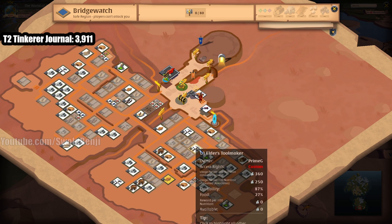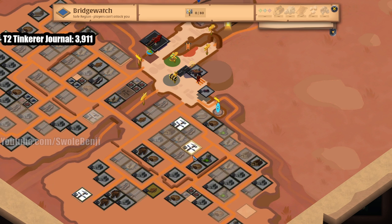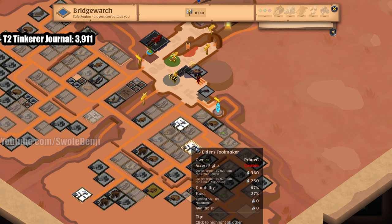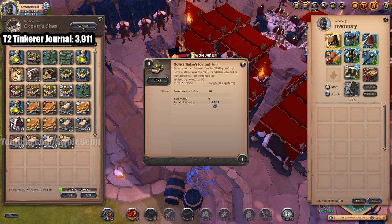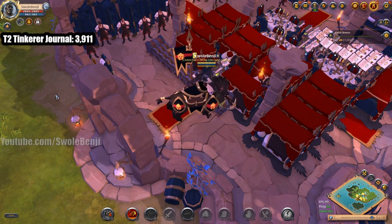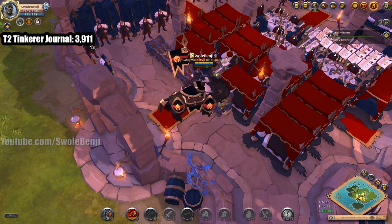If you go in town and you craft tools like gathering tools and gathering gear at the tool maker — this little icon right here — and by crafting with this journal here, you will fill it once you craft 900 fame worth of tier 2 items. You have to craft tier 2 things to fill a tier 2 journal. You can't craft tier 5 tools with the tier 2 journal, it will not fill up.